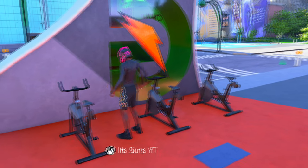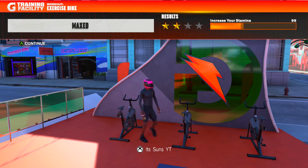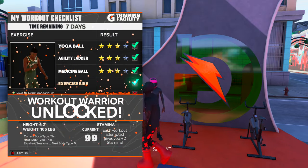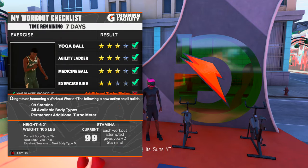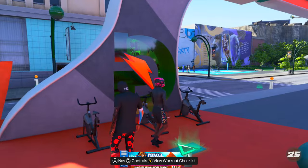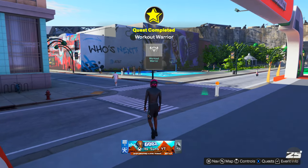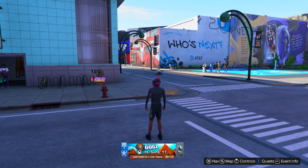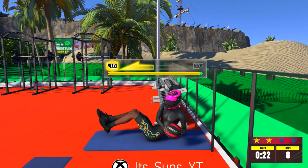This is the one I suggest doing last — the bicycles are actually kind of hard. But after I did the bicycles, I get the same animation with my increased stamina, then a different animation showing I unlocked Workout Warrior: 99 stamina for all body types and a permanent turbo meter. Then I got the quest completed after that one. So I think you do have to do every single workout. If this video helps you out at all, leave me a like and subscribe, hit the bell so you know when I post, and I'll see you guys in the next video.